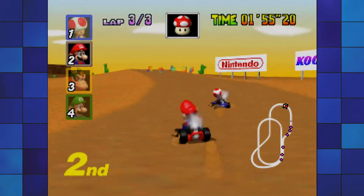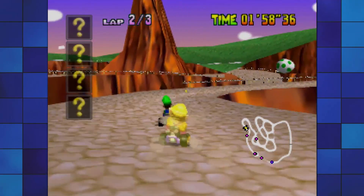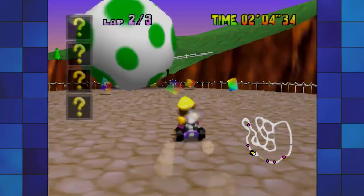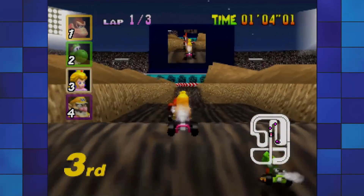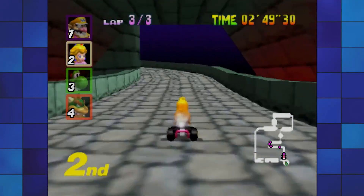Mario Kart 64 does feature some of the more experimental tracks to grace the series — examples would be Calamari Desert, Toad's Turnpike, and Yoshi Valley. These kinds of tracks can be a bit hit or miss, but unlike the 2D games there are no tracks that I outright dislike. I find Wario Stadium a little boring because it's so long but I don't hate it. The rest of the tracks range from being fine to pretty good. So yeah, pretty average, and that's why it's number six.